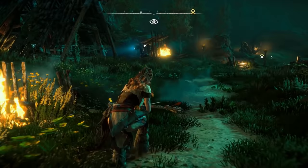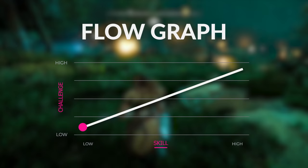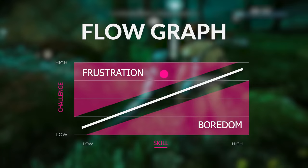To get a better understanding of flow, we can visualise it with a flow graph. This is a chart that maps the player's skill on the x-axis and challenge on the y-axis. At the start of the game, the player has little to no skill and understanding of the game mechanics. As the player progresses, their skill increases, and with that, an increase in challenge should follow. If the challenge doesn't increase enough, the player becomes bored. And if it increases too quickly, the player will get frustrated. Both cases result in the player getting disinterested and leaving.